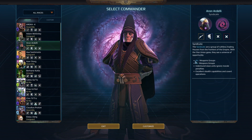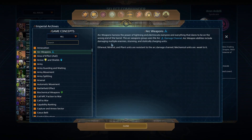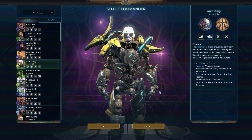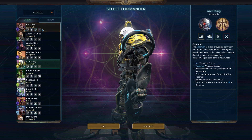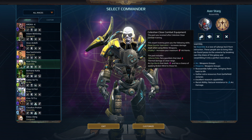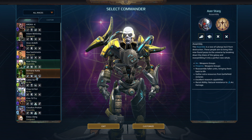But then you have the Syndicate with arc and psi weapons. As you can see, you can see what the arc weapons are. And besides, this is just the hero customization - you can see a lot of them. The cyborg, the scholar, and a lot of different things.